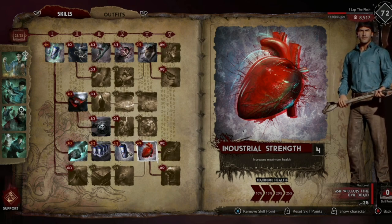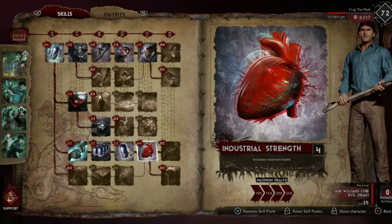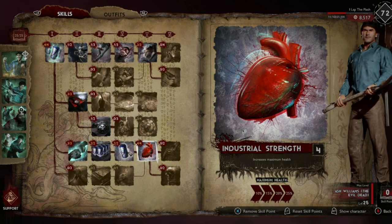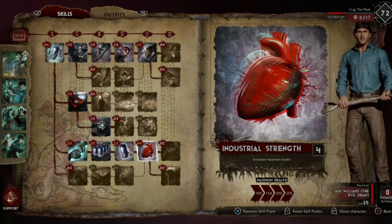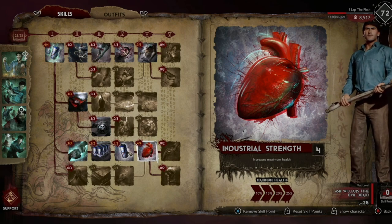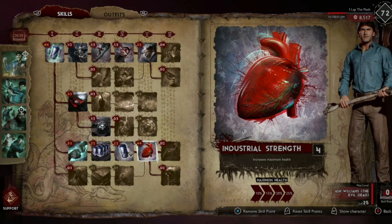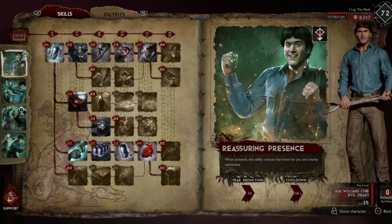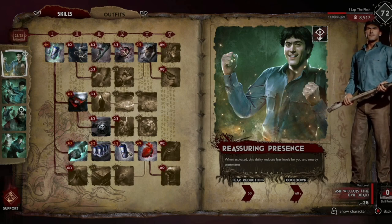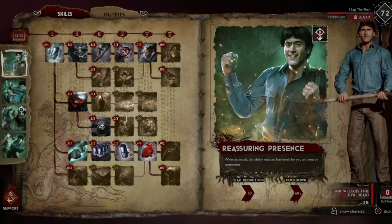For weapons, you ideally want a swing speed five knife — minimum a swing speed three weapon. You want to stay near warriors and teammates, and heavy attack into enemies they're attacking even during executions. The moment your heavy attack lands, hit your aim button to cancel, then heavy attack again. On longer executions like the chainsaw, you can get about five health back for you and anyone nearby.